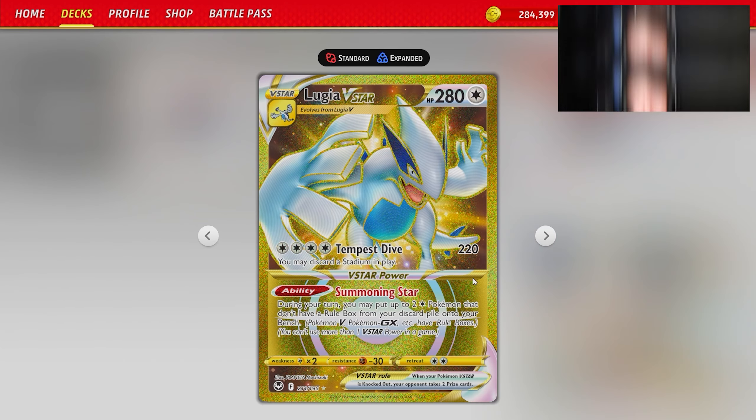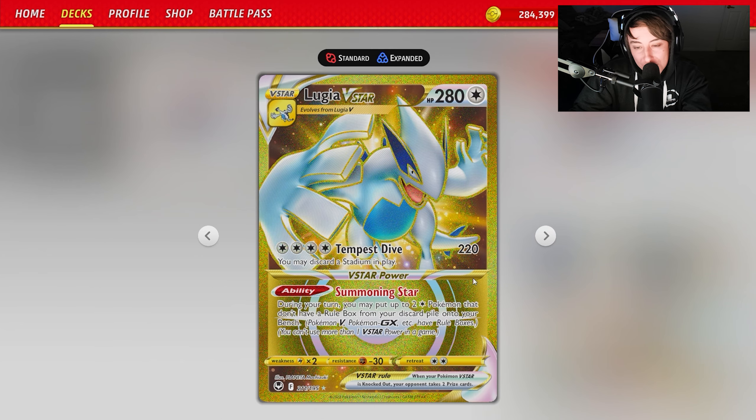Welcome back to the TCG Empire YouTube channel. Today we're taking a look at Lugia V-Star. Lugia V-Star is now back and better than ever thanks to the Temporal Forces set. It gets a lot more inclusions, which means more attackers, more versatility, and even more damage.